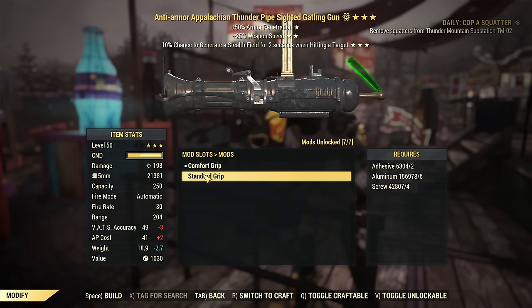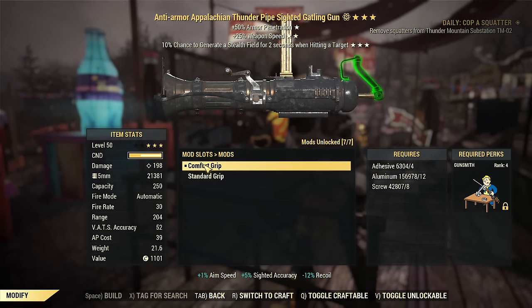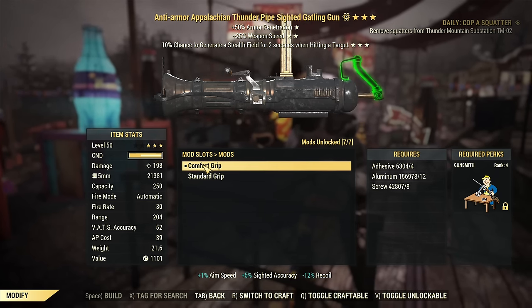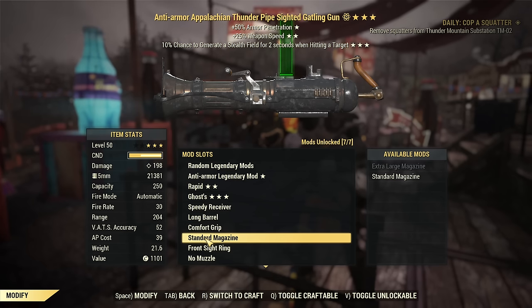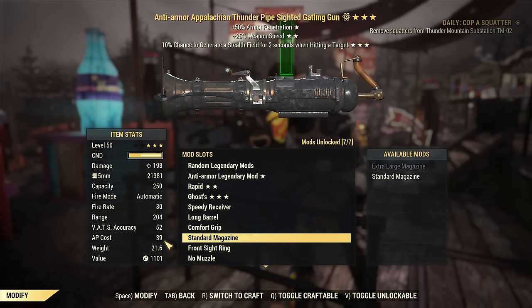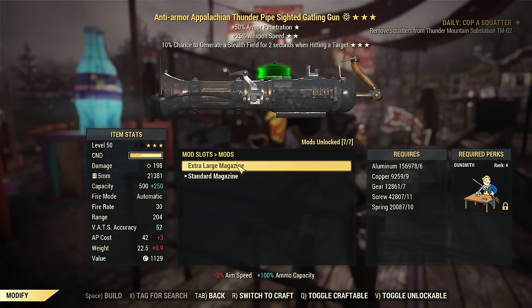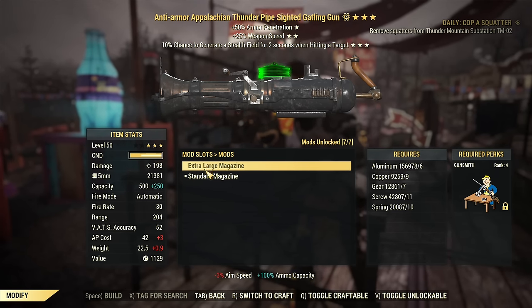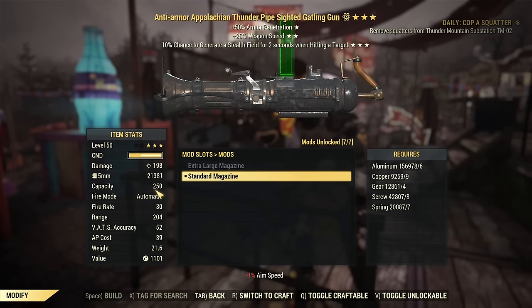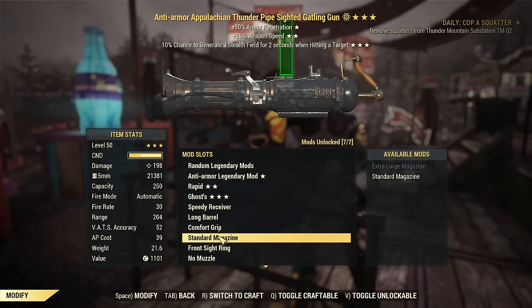The Comfort Grip option reduces AP cost and especially improves recoil accuracy — that's important. In VATS, this weapon can occasionally be used, but it's not really a good VATS weapon. It's better without VATS due to the high AP cost, though it can be used since it fires slowly. For the magazine, the extra large is in my opinion absolutely not needed. You will lose a little aim speed, and with the fire rate of this weapon, 250 rounds is more than enough.